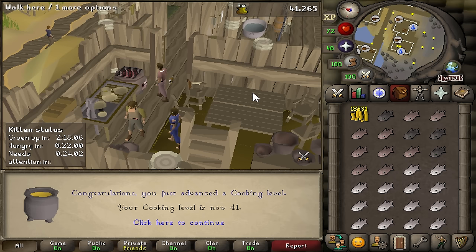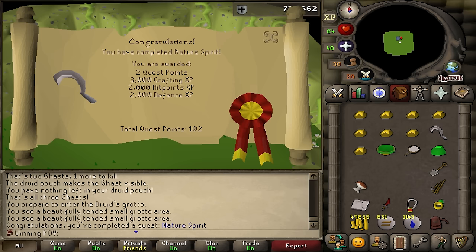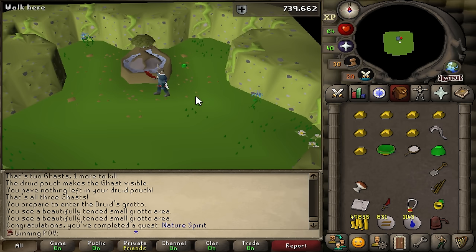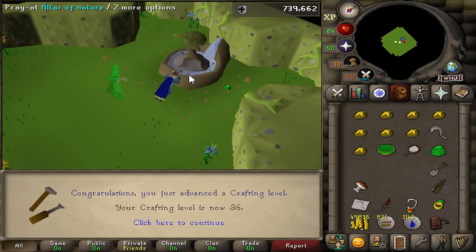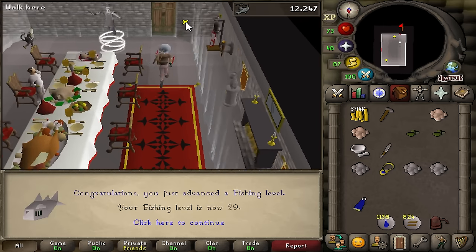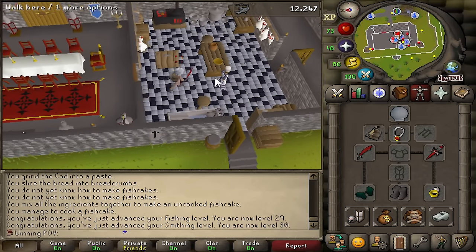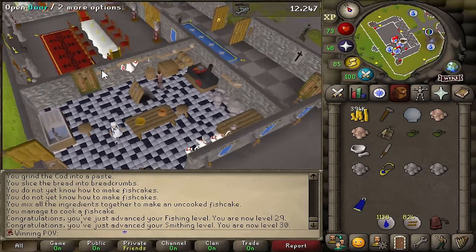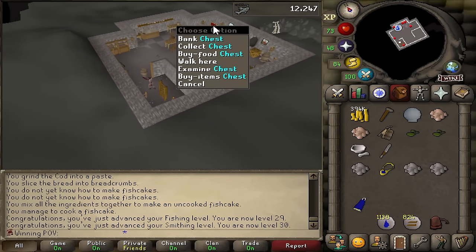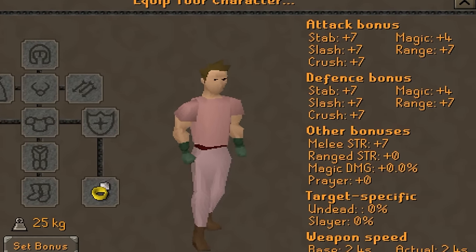Time to upgrade the gloves, and we needed to get 41 cooking to start that off. That is Fishing Contest. I must have done every quest like 10 times at least in this game. That's Nature Spirit — big jump. I was able to free about six of these guys from the Recipe for Disaster quest, so I'm able to get myself Adamant Gloves. I could get Rune but I'd have to get 70 cooking, and it'd be kind of annoying, although I still might. The bonuses on these things are pretty good — it's basically plus seven across the board.